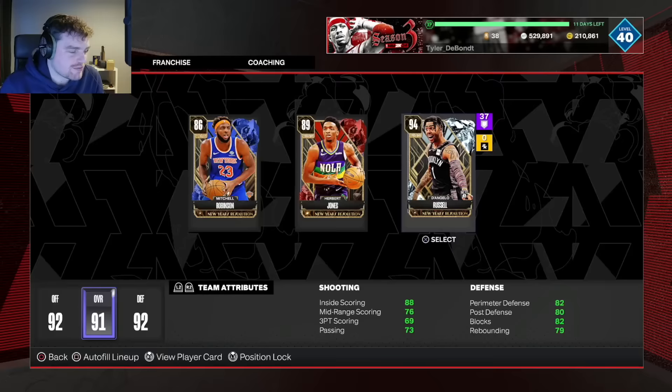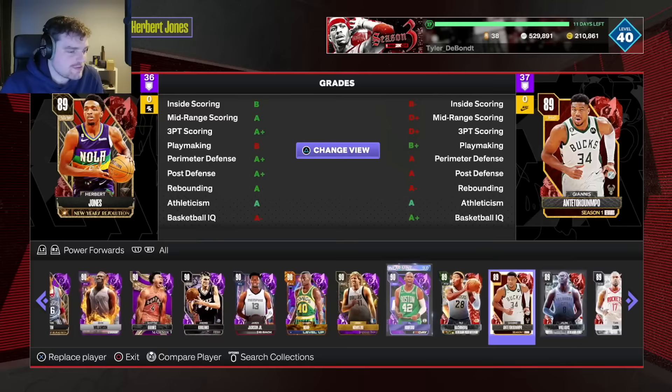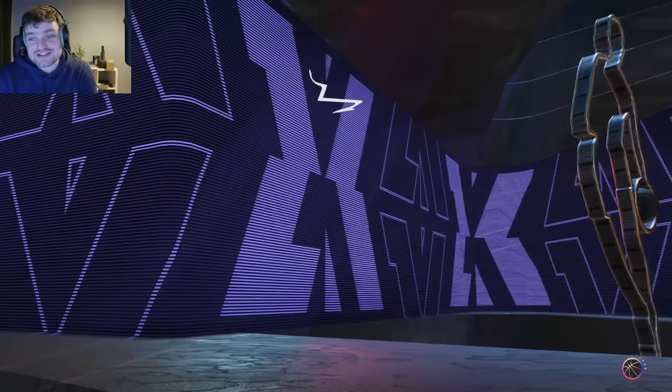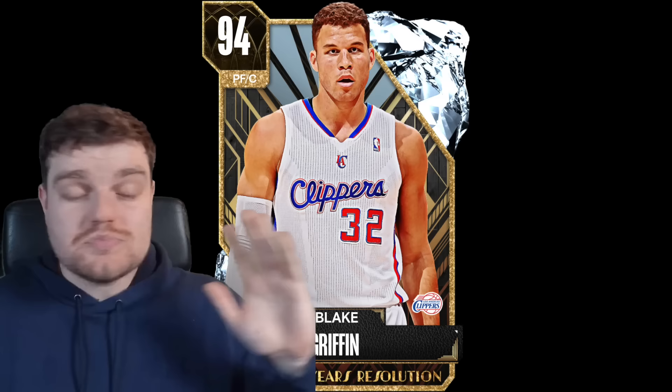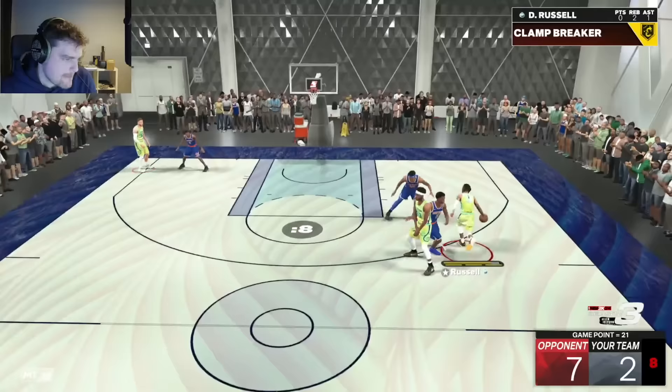D'Lo is already done, so we put Blake Griffin in to try to get some off-ball blocks and steals. Blake needs 10 steals and 15 blocks with a 47 block rating — that's going to be rough. Blake will just swipe on air. D'Angelo Russell needs 15 steals; with a 76 steal rating it's not terrible. We're still focusing on Mitchell Robinson pick-and-pop on current gen, and in one game we only needed 2 more threes to finish Robinson.